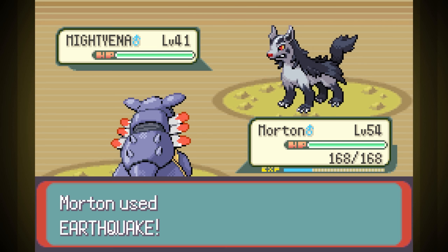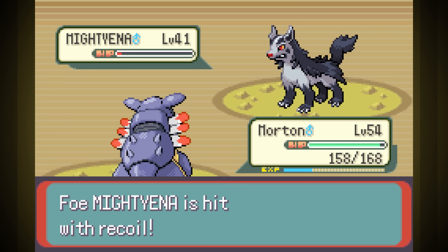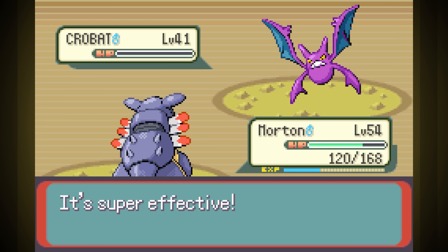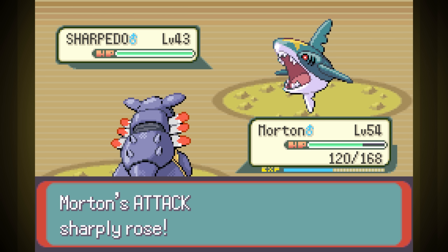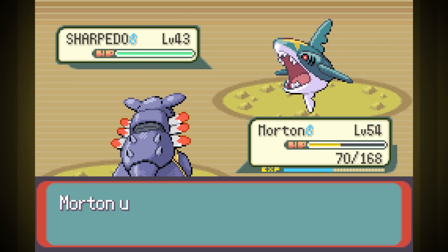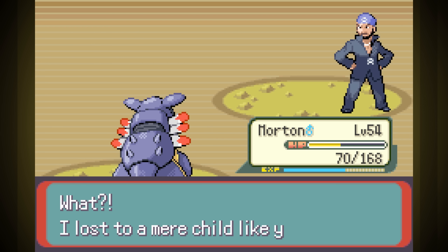Archie starts the same as Maxie — Mightyena lowers our attack. He never dealt any real damage to us before going down. Second was Crobat, who got us to hit ourselves like last time, but of course he just went down to one Ancient Power. Last was Sharpedo, who boosted our attack and confused us with Swagger, getting us to actually deal quite a bit of damage to ourselves. But he didn't use a water move, so we won. Does he not know any water moves? He's the leader of Team Aqua.